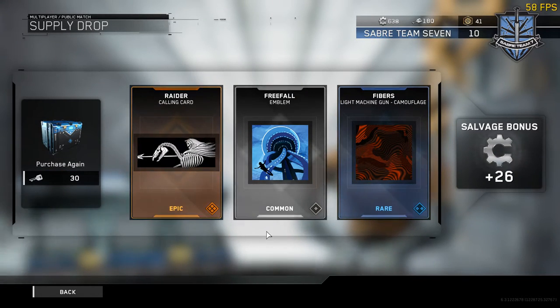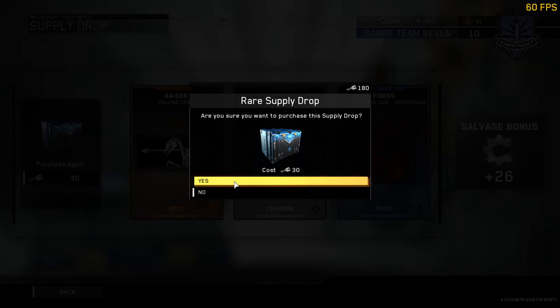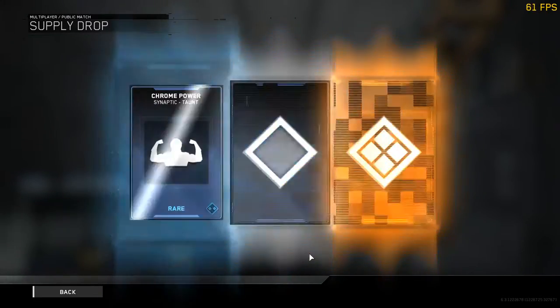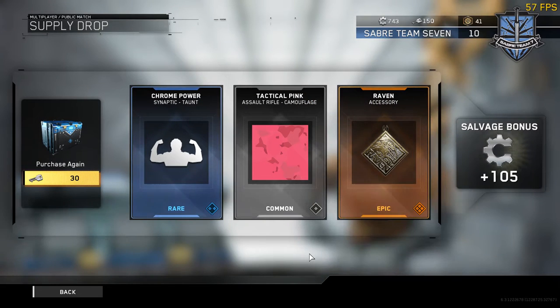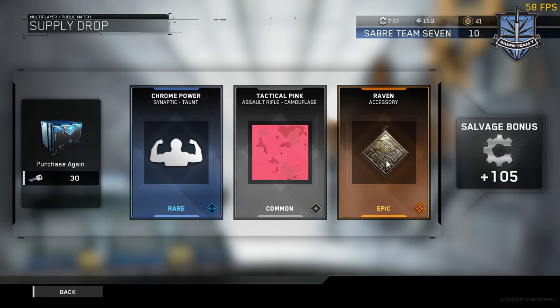There's a hero — that one. I still got 180 keys so hopefully I can get some more epics. Yes! The raven accessory — that's a nice little emblem badge thingy. I'm not sure what it's for, what gun it's for. Maybe I can use it on all of them — that'd be cool.